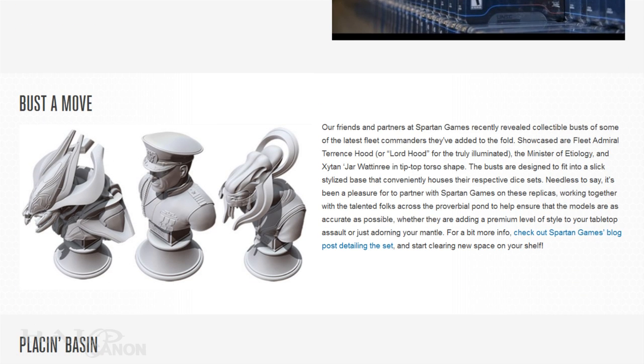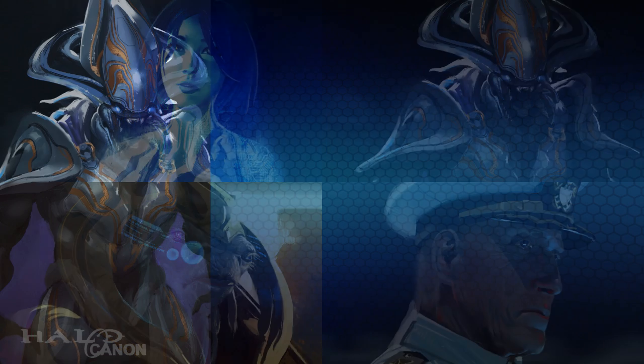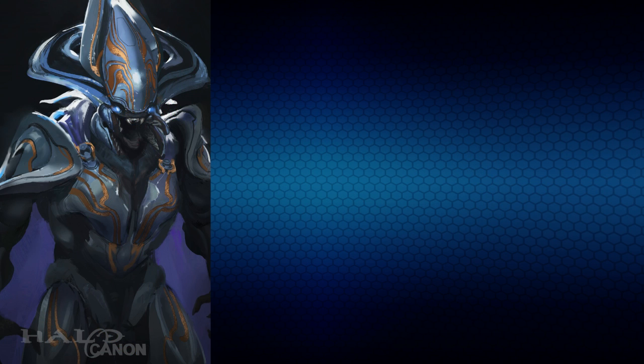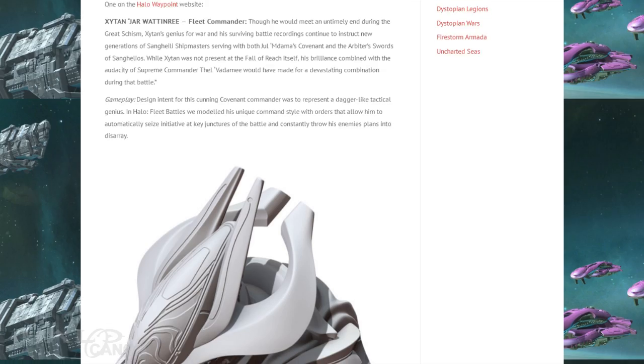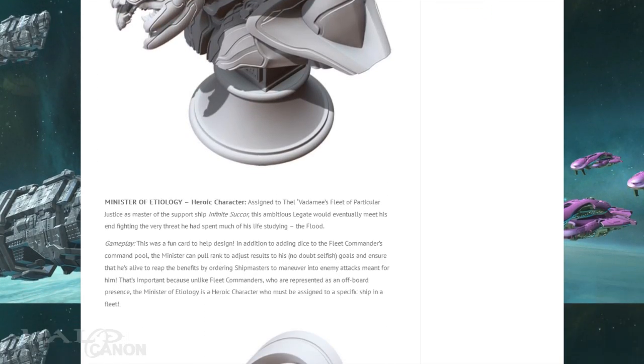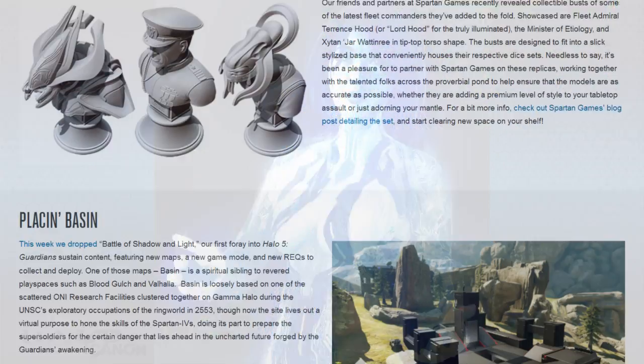Next up is something I'm really looking forward to: some new commander and hero busts for Halo Fleet Battles. A long while back we talked about four characters coming to the game that are currently available as commander and hero cards. Well, three of them — Imperial Admiral Zaitan, Jar'Watin Ri, Fleet Admiral Terence Hood, and the Ministry of Etiology — are all getting mini busts. I certainly can't wait to add these to my collection. In the official press release by Spartan Games, they note that Cortana will get one too, and it'll be interesting to see what that looks like.